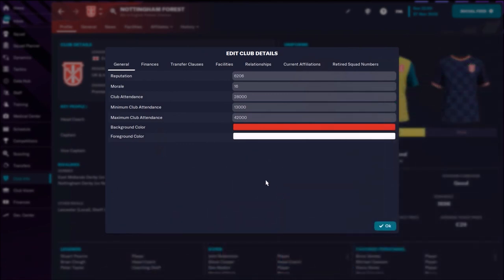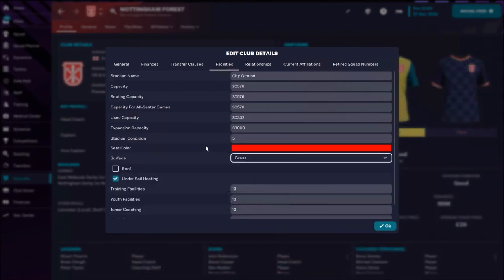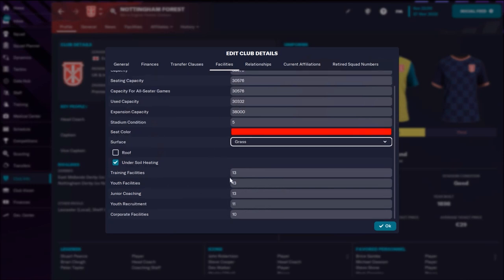At the end let's check some hidden things like facilities. Stadium capacity is around 30,000. Training facilities: 13 — nothing special, especially for Premier League, this is weak. Youth facilities: 13, junior coaching: 13, youth recruitment: only 11 — really poor. Corporate facilities: 10. They have really poor facilities for the Premier League, so when you get money, invest in the facilities.